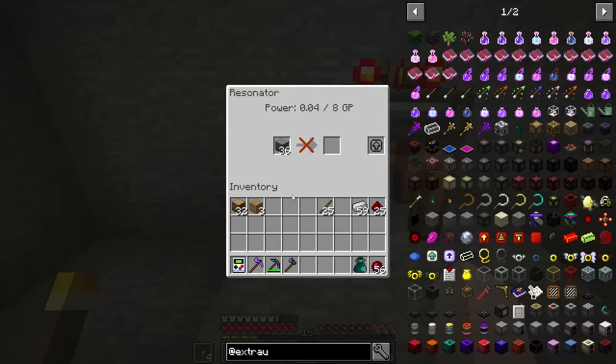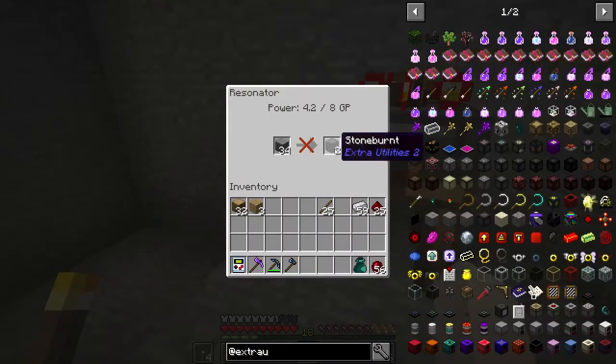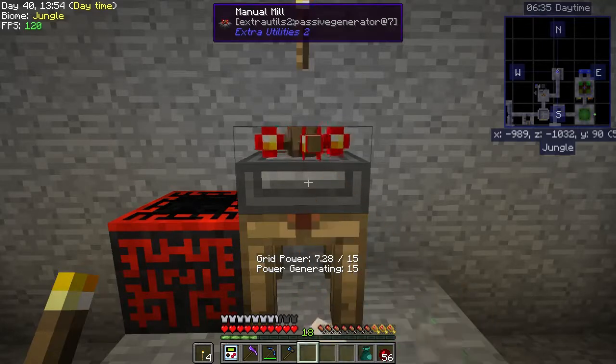It tells us we don't have any power — it takes 0.4 power. So we have to turn this. If you just look at it and right-click once, it will sit there and generate grid power for you until you get enough to make all the stone burn. As soon as you look away or move, it stops. So that amount of time got us to stone burn. As you can see, we have like four grid power right now.